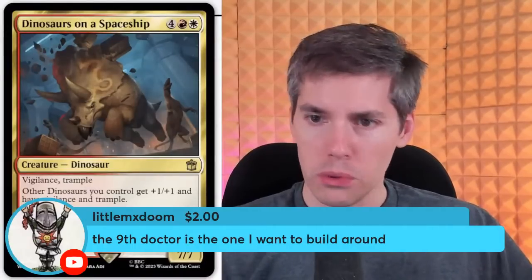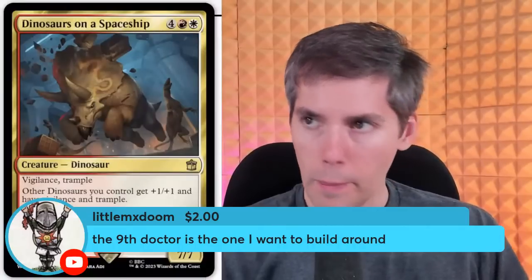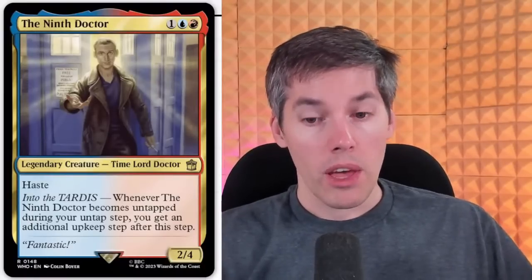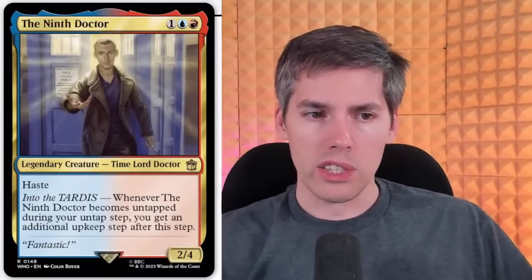Little Mr. Doom — the Ninth Doctor is the one I want to build around. We got the Ninth Doctor: red-blue, one generic, 2-4, Time Lord Doctor. Haste into the TARDIS. Whenever the Ninth Doctor becomes untapped during your untap step, you get an additional upkeep step after this step. I like this card — you can break this card with extra cards that trigger at upkeep. At first I thought it said you get an additional untap step, which is useless. But an additional upkeep — you get double the upkeep triggers. You can build around this card. I think it's good stuff and it's pretty cheap — three mana. Not hard at all.